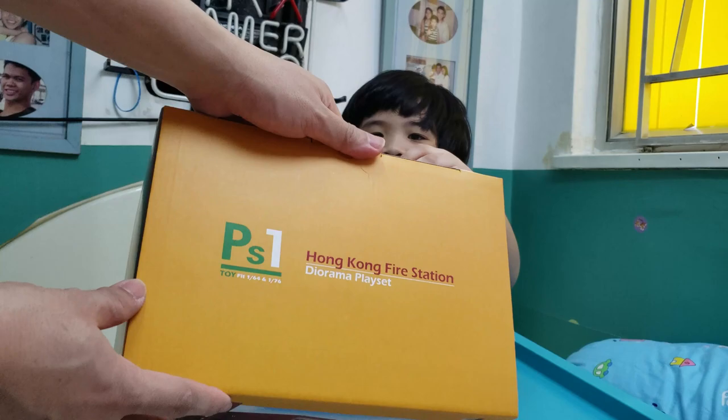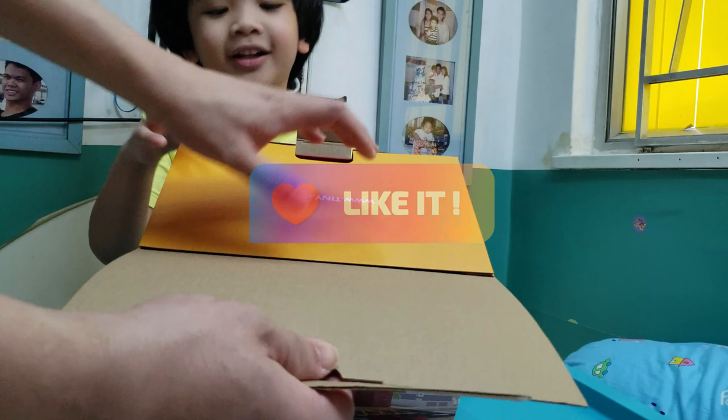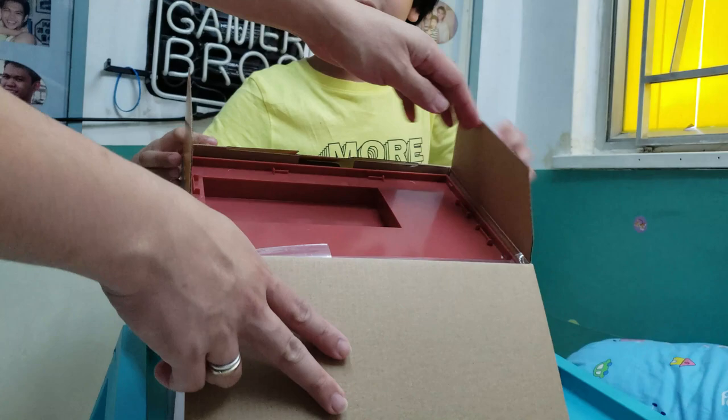Let's open it and see what's inside. You're pushing the fire truck! Oh sorry about that. Open it — the fire truck. It's like the police station from my birthday. Yeah, that's right. So what's inside? It's the biggest thing. It's the base, I think. Or the cover.